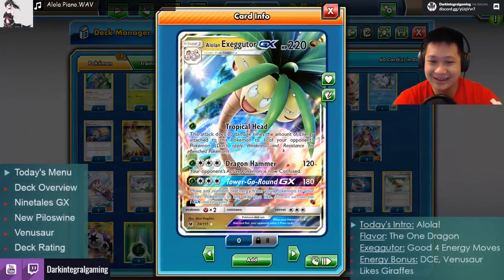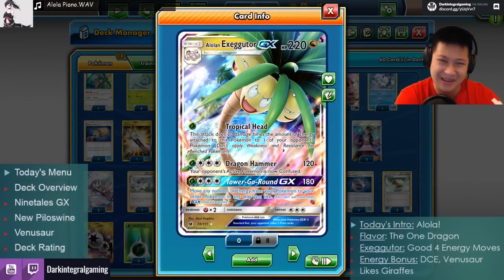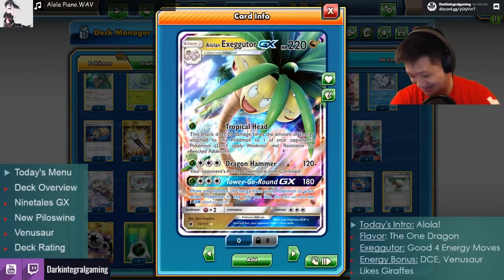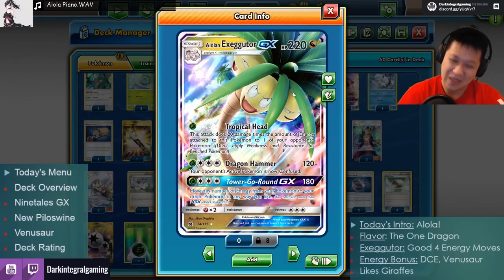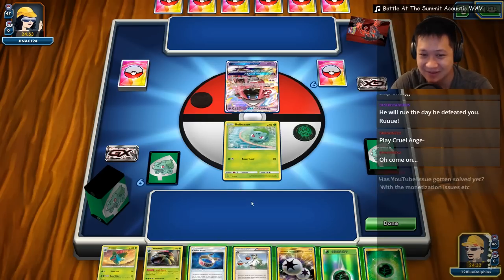We're done talking — let me show you how Alolan Exeggutor works. I like this card. Let me save that to the end. Here we go — welcome to another Alolan Exeggutor match.